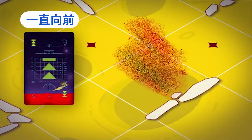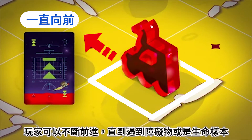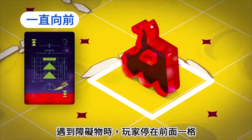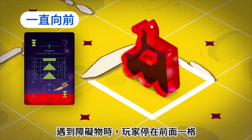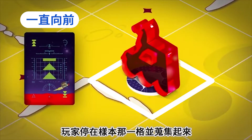All the way forward: the rover goes forward until it encounters an obstruction or a life sample. On encountering an obstruction, it stops on the square in front of it. On encountering a life sample, it stops on its square and picks the sample up.